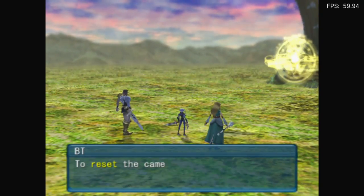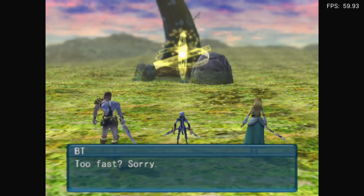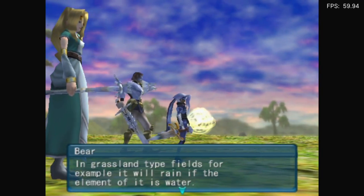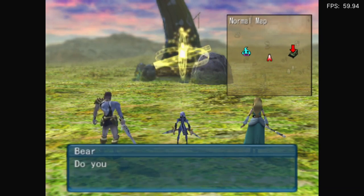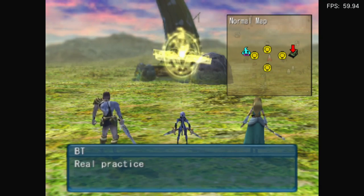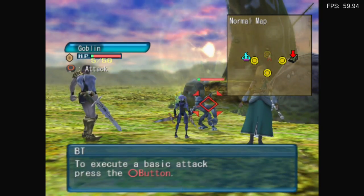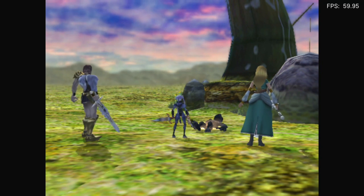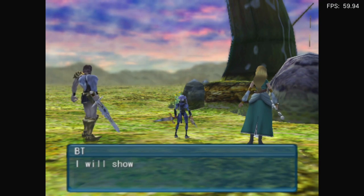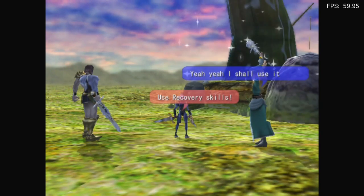It's been zoomed. There we go. Press the L3 button. Hold your horses — oh my god, I don't care, I just want to play. Let me kill something. You used a fairy orb — it told you where stuff is. I'm the same size as a goblin. Press square. Let's use recovery skills — yeah, I shall use it.